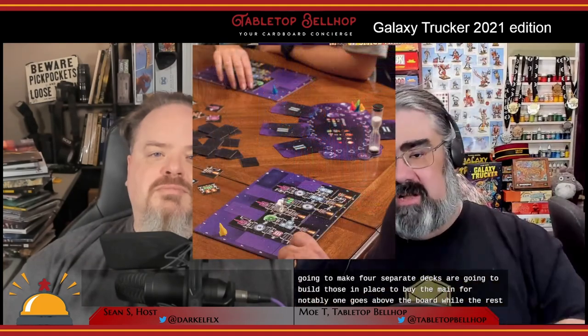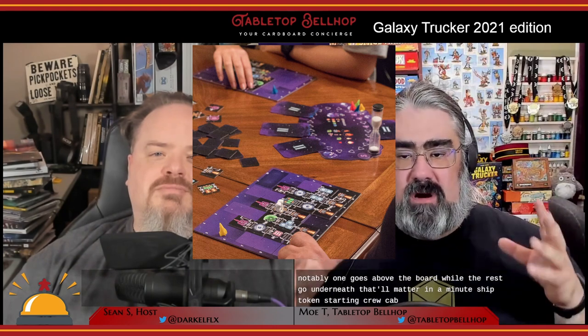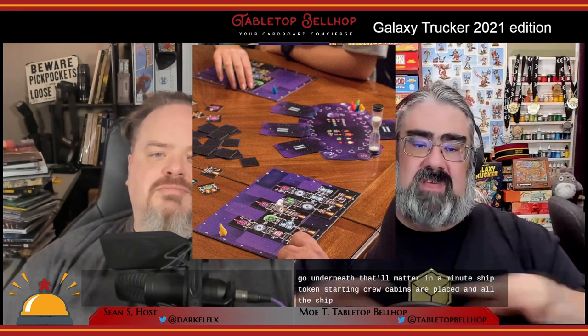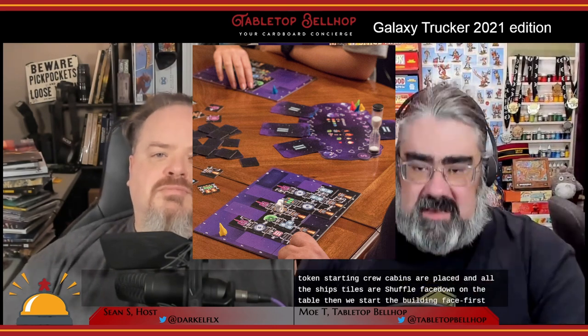Once you've picked your difficulty level, you're going to grab a ship board of the appropriate level. The appropriate main board is placed where everyone can see it. You make four separate adventure card decks and place them by the main board — notably one goes above the board while the rest go underneath. Ship tokens and starting crew cabins are placed, and all the ship tiles are shuffled face down on the center of the table. Then we start the building phase, the first phase of the game.